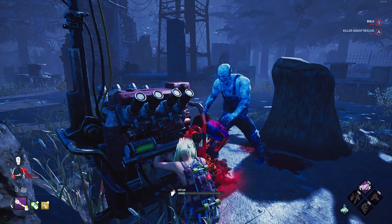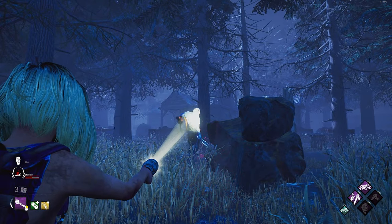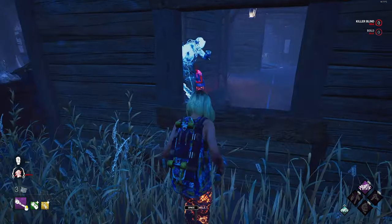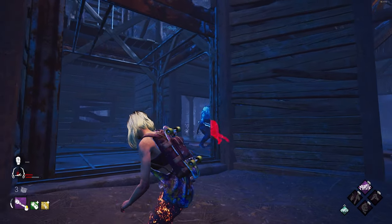Now onto grab saves. Grab saves, like normal saves, are universal among all killers. Grab saves apply to all interactions like doing a generator, cleansing a totem, opening a chest, slow vaulting a window or a locker, and resetting a pallet. To get a grab save, you need to start blinding right before the survivor hits the killer's shoulder.